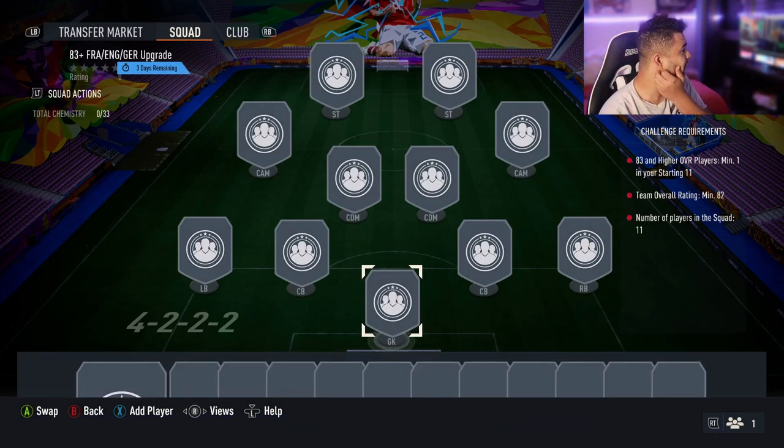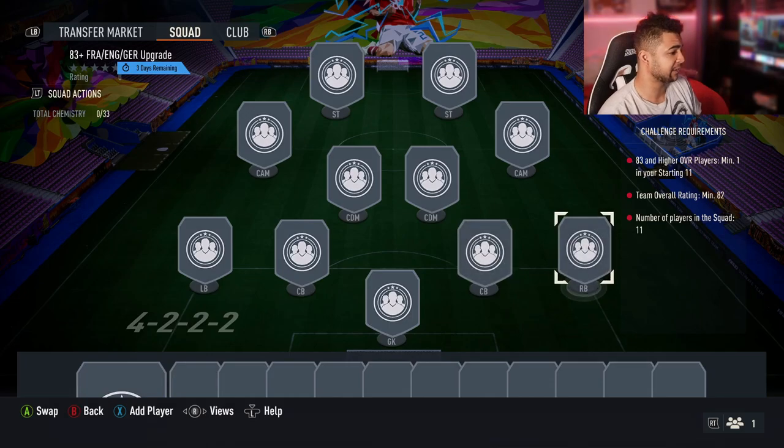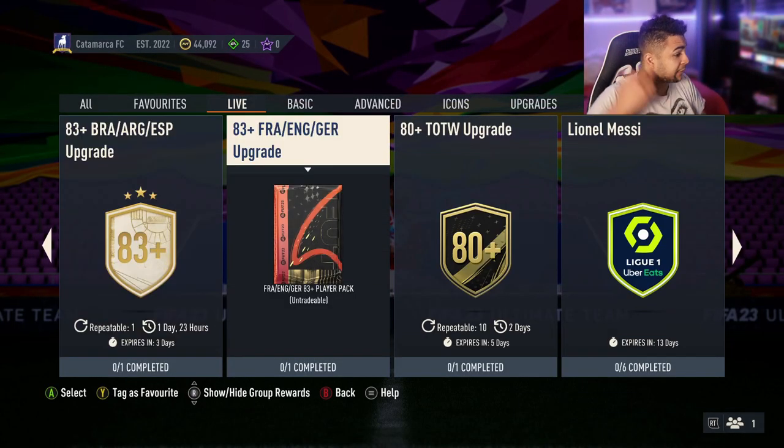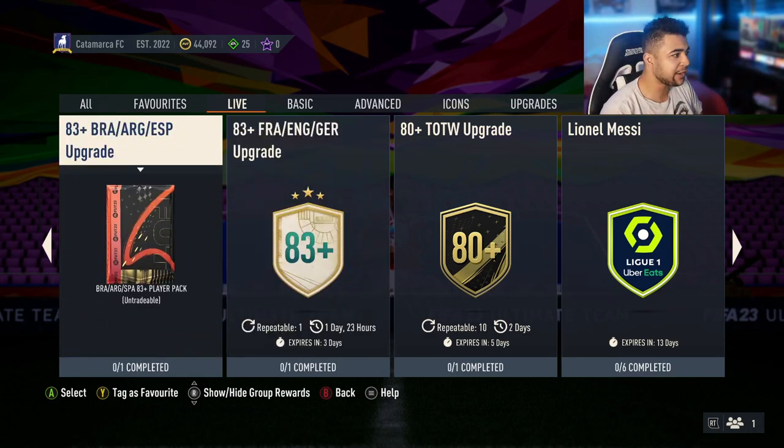The French, English, and German one is a bit more difficult. It's 83 overall — you need an 83 overall player, team overall 82, and 11 players in a club. This one's more expensive, but they're both definitely grindable. I'm thinking maybe grind this one more.